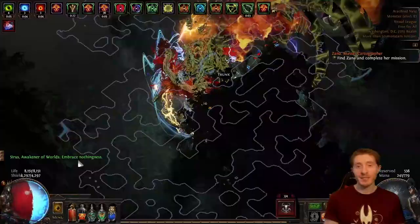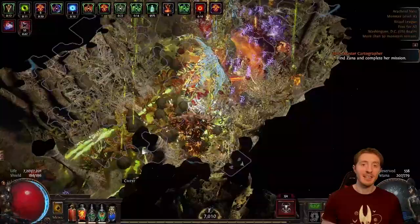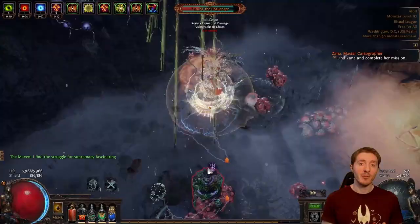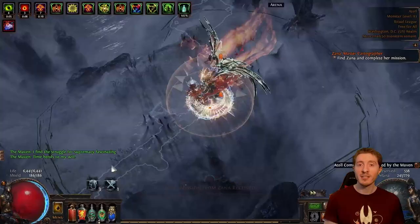Now I know for a lot of you that's going to be a major turnoff — who wants to run every map twice? If you have a super speedy build and you can fly around the map, you might want to clear the whole map, check and see if there's a ritual in the boss room before going back, keeping a mental note every time and going back through to maximize starting with the most mob density, working your way down to the least. My recommendation is to take the middle ground on this strategy and simply don't start with the ritual sites that are obviously bad.